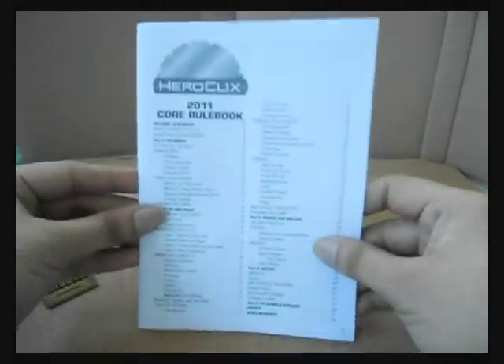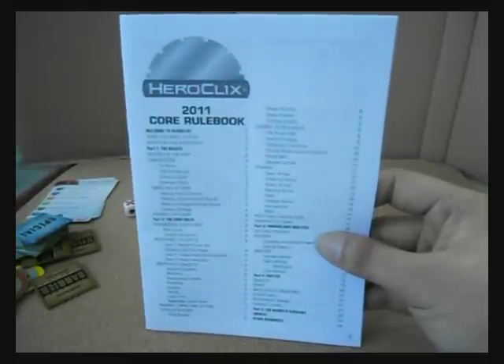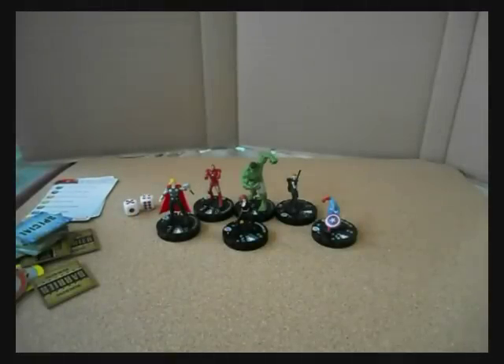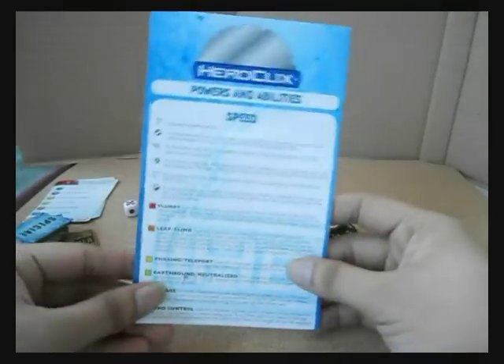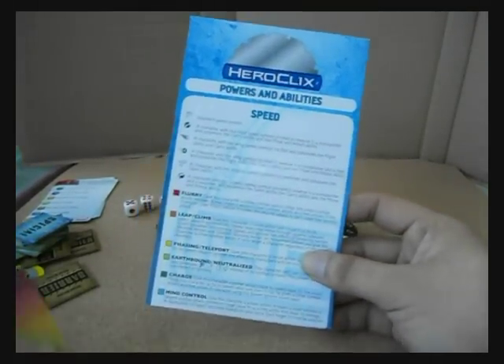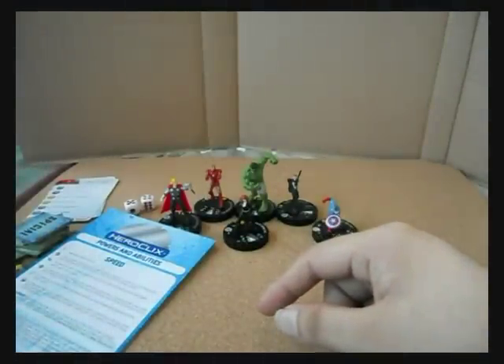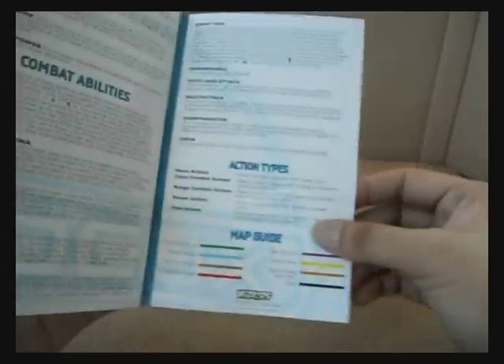Here's the rulebook, which is slightly smaller than the 2012 rulebook I got from the Blackest Night set. It also came with the powers and abilities card, which is roughly the same size as the Blackest Night version. The only difference is the Blackest Night version has a team abilities list here - this one doesn't, but it has action types and a map guide.